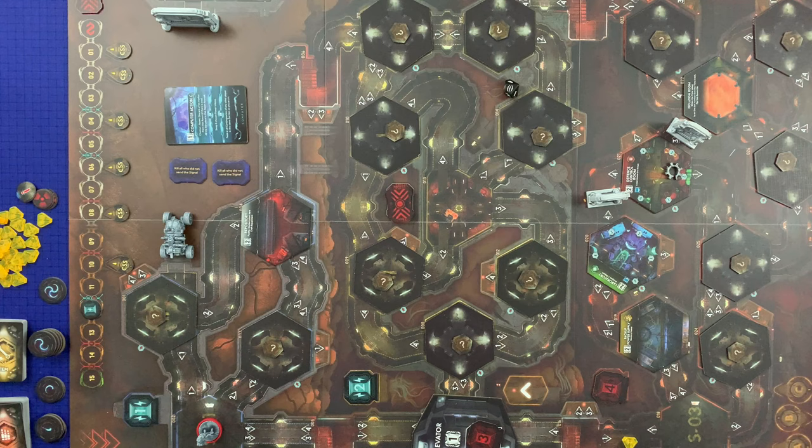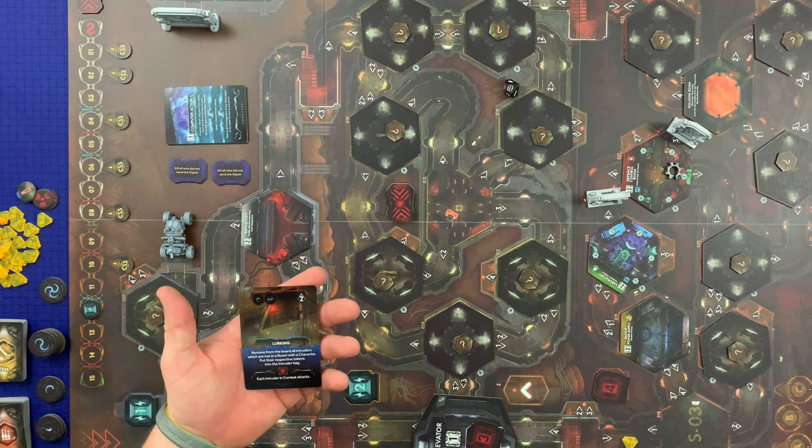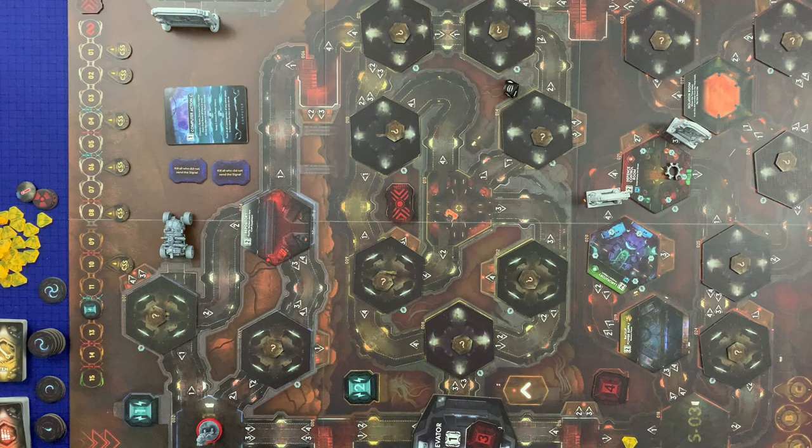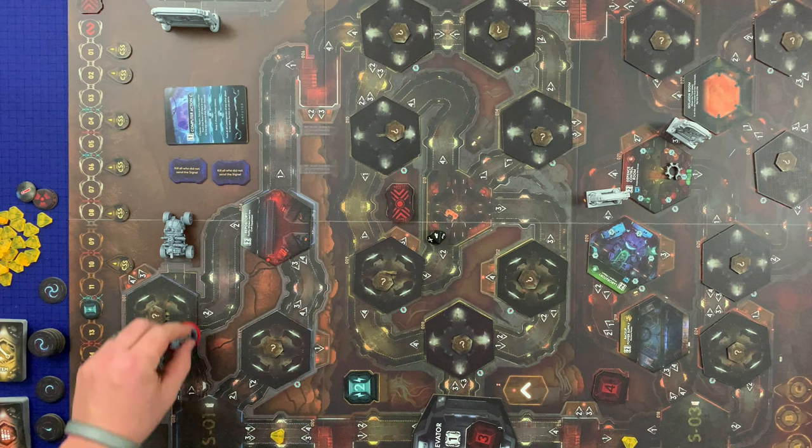Noise removal from powered sections. Event card: 'Lurking' — remove from the board all intruders not in a room with a character and put their tokens back in the intruder bag. Bag development: got an adult, which means a noise roll. Rolling four — a bad guy shows up regardless. We're going to move to this room.